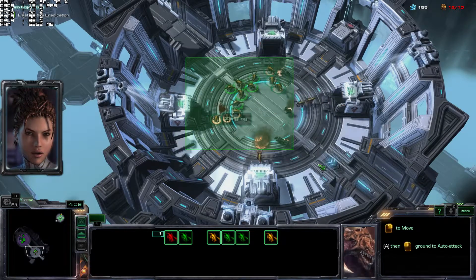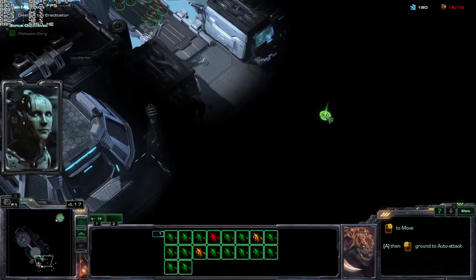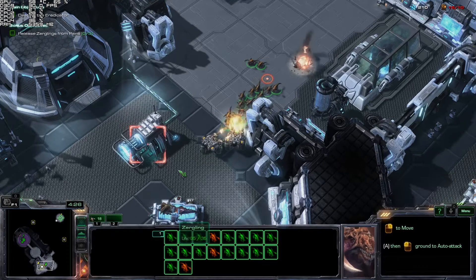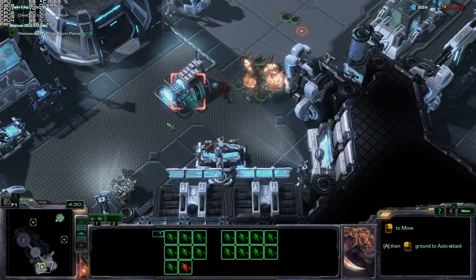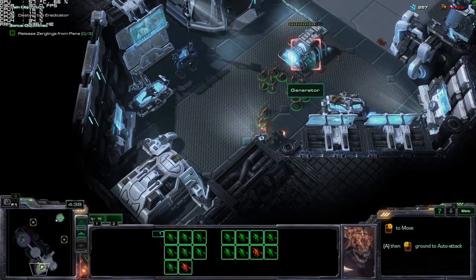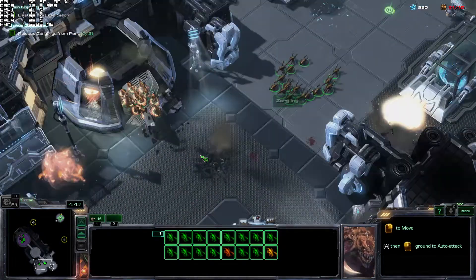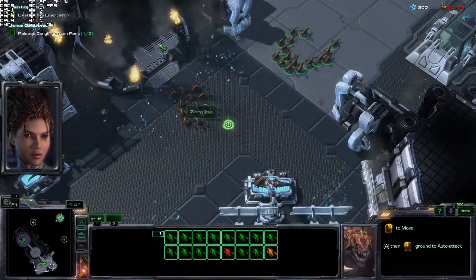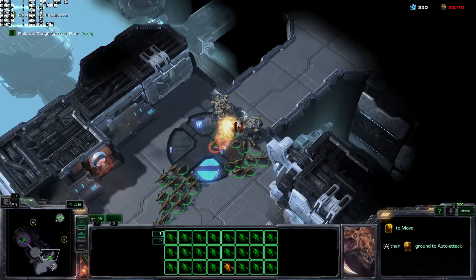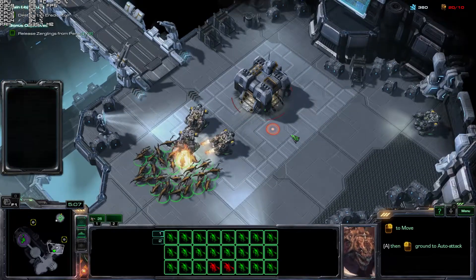I sense more Zerglings in holding pens. Valerian, you were very careless. Perhaps I'll free them too. Containment breach — Zerg specimens free. Evacuate the scientists. Get all personnel out of there! More Zerglings. Good, I can use them. Kerrigan, this is not a game. It never is with the Zerg.